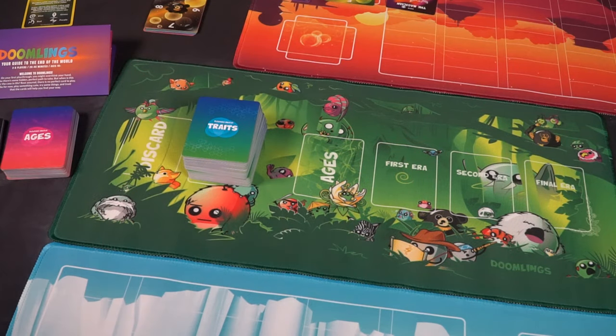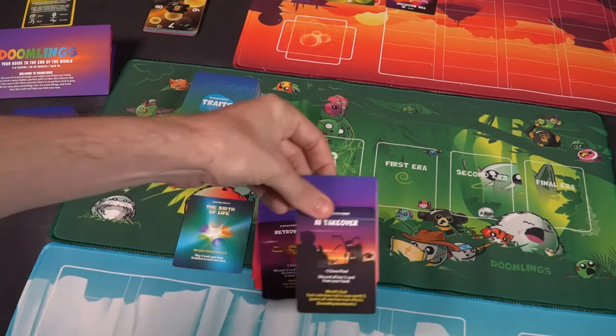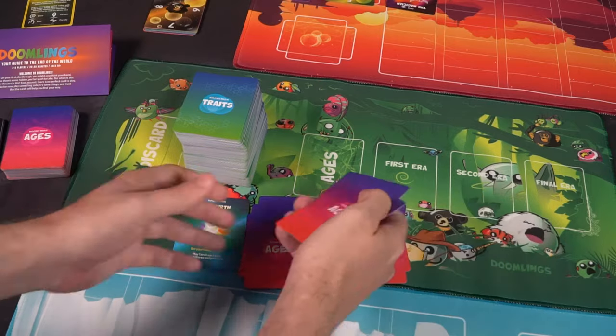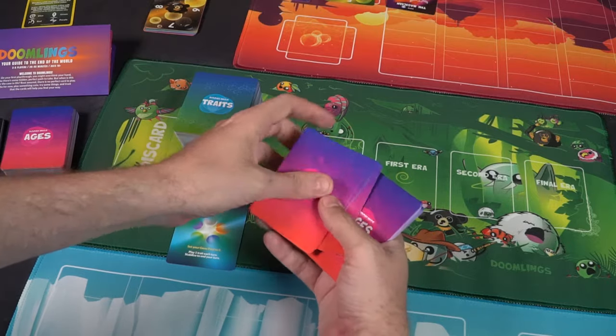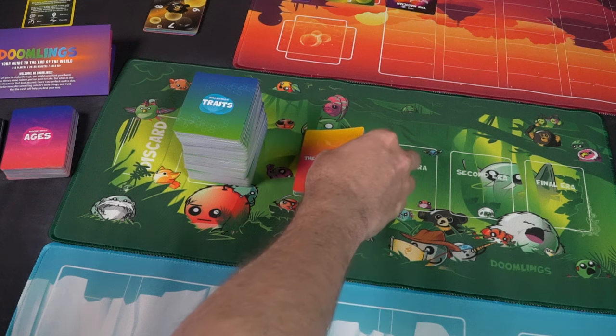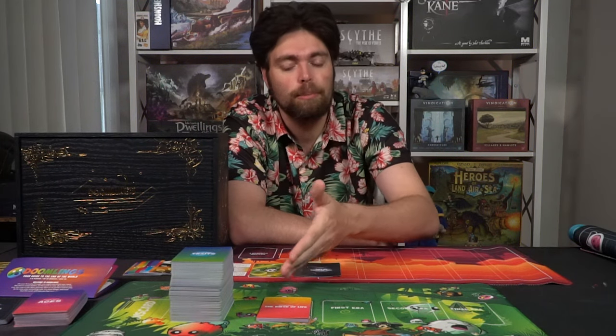Alright, let's set up the game Doomlings. If you have player mats, give one to each player, then take the main mat and place it in the middle of the table within reach of all players. From there you're going to make the birth of life stack. Take three age cards and one catastrophe, shuffle them into one pile, and do this two more times so you have three stacks — each with three ages and a catastrophe. Shuffle them individually, then place one on top of the other, followed by the birth of life card on top. Then take all the trait cards and place them down.